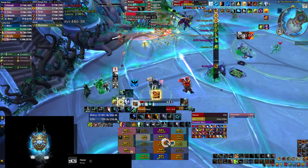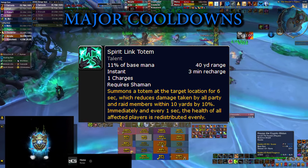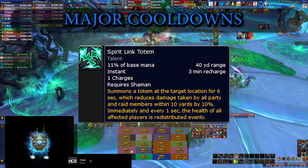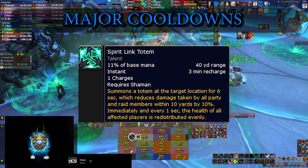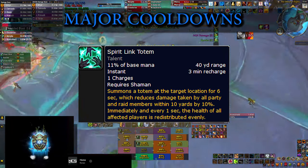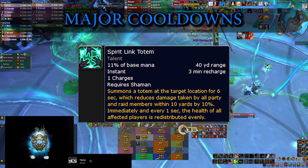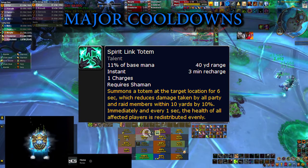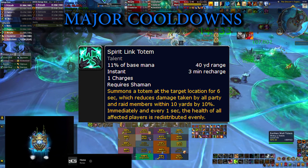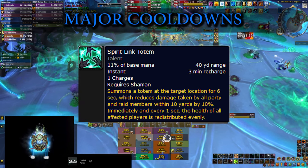Finally, let's move to the major big cooldowns that can save the whole raid, starting with Spirit Link Totem. Keep in mind that these cooldowns are usually assigned for a very specific moment and mechanic throughout the fight if you play in an organized team. But if you're pugging, you can drop them at your own disposal. For Spirit Link, of course, you want everybody to be stacked up so you get the most value out of it. Don't forget that this spell also adds 10% damage reduction to everybody standing inside.